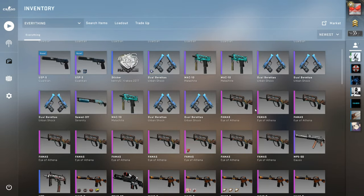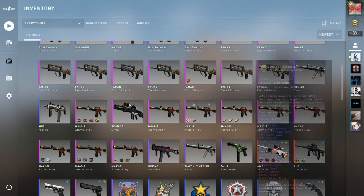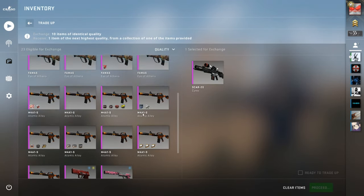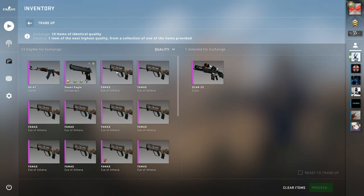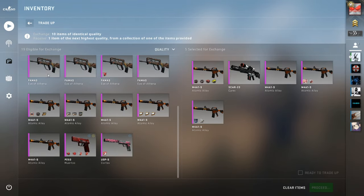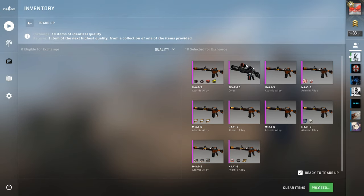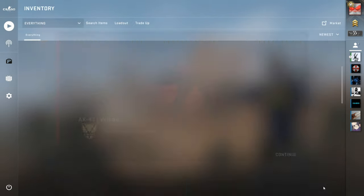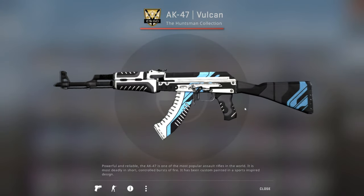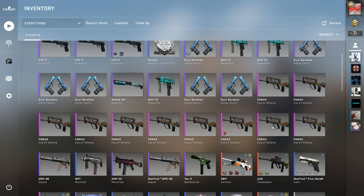We're gonna go big first. My guest suggested going straight for the big one right off the bat, so we'll do the full 50/50. Atomic Alloys going in — hopefully we don't get the Desert Strike. Three, two, one — please be a Vulcan! Yeah, we got the Vulcan! Let's go! That's very nice — field-tested. Look at that, it's a beaut right there. That's a pretty good way to start off.